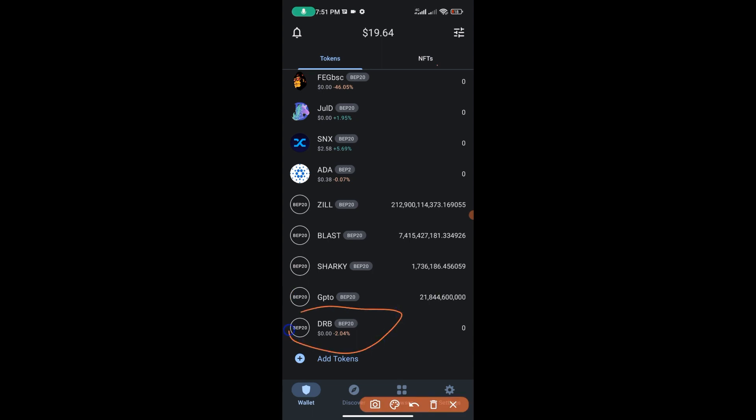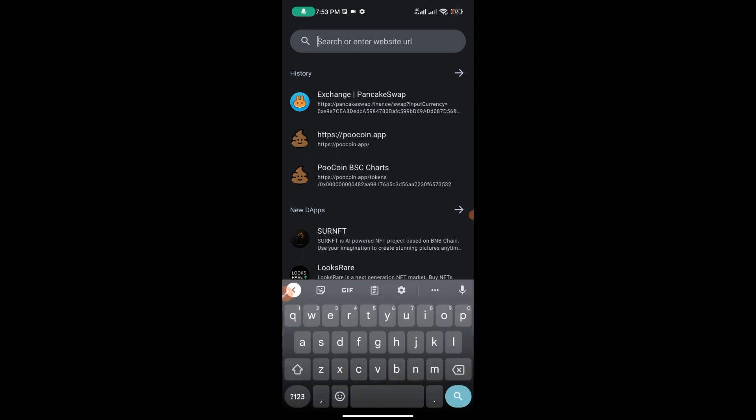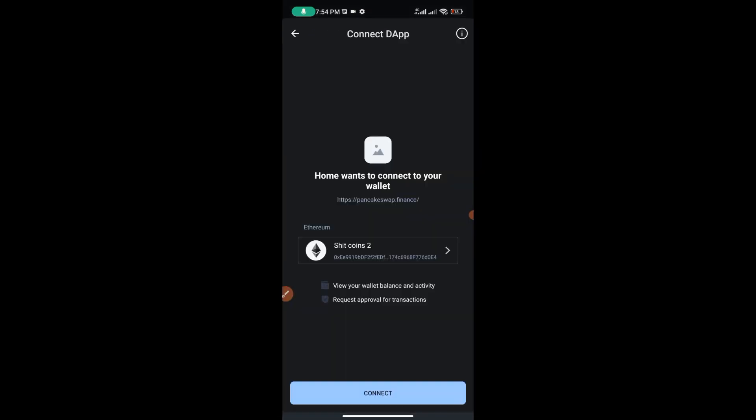Head back to your wallet — here is the Digimon token now appearing on your wallet. Now go to the 'Browser' section in Trust Wallet. Note: Android users can use this method, but for iPhone users there is another way which I'll show in subsequent videos. I prefer trading crypto with Android because there are fewer limits. In the browser bar, type in 'PancakeSwap' — pancakeswap.finance — hit search and it will bring up the exchange interface we'll be using.